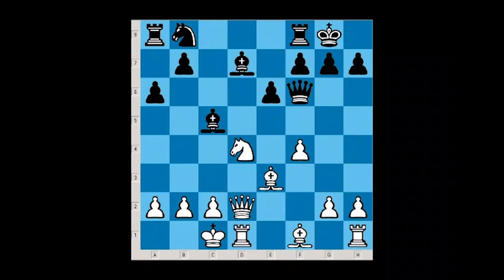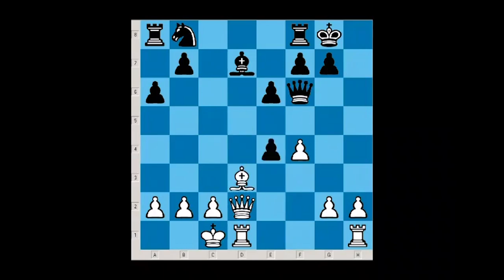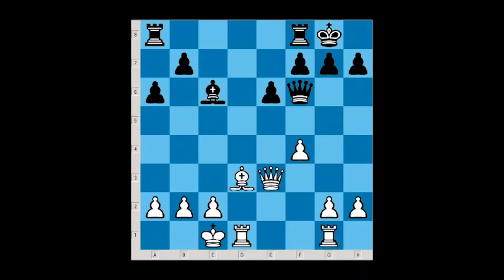After Bd7, Short played Bd3. Obviously black cannot take on d4 — bishop takes d4, queen takes d4 — because bishop takes h7 wins the queen. So black correctly continues development by playing Nc6, Nxc6, bishop takes e3, queen takes e3, bishop takes c6, and rook h to g1 — it's a good move because it supports the pawn and supports the pawn's movement to g4 and g5.